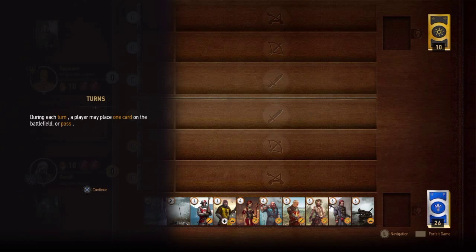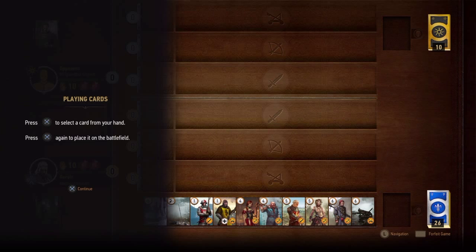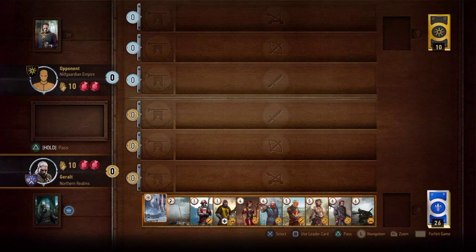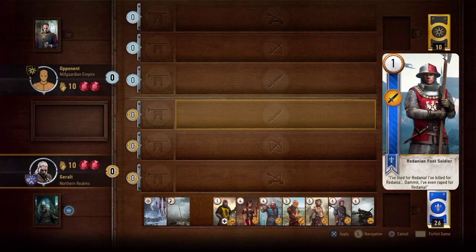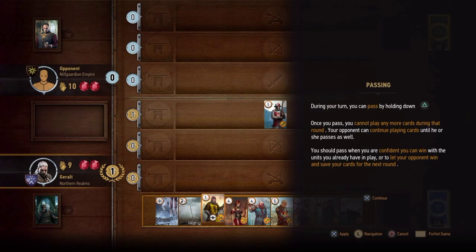During each turn, a player may place one card on the battlefield or pass. Each deck has a leader. The leader grants you a special ability which can be used only once during a battle. It will trigger the special ability at any point by pressing square. Press X to select a card and then place it. During your turn, you can pass by holding down triangle. Once you pass, you cannot play any more cards during that round.